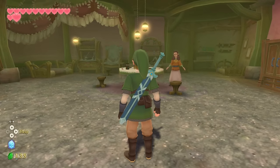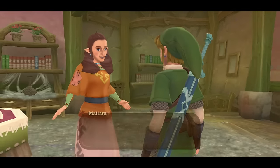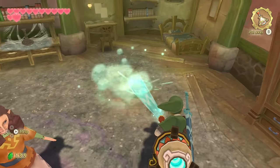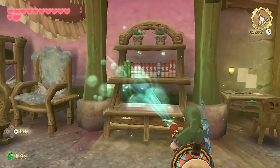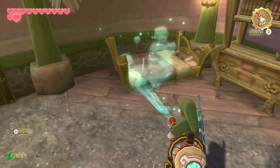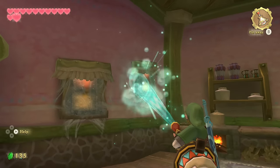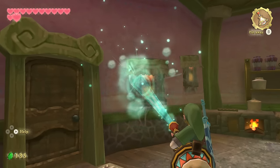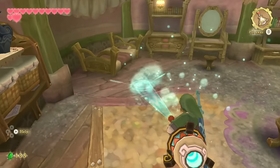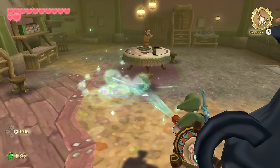You might have to talk to her first before you can use items in the house. There we go — okay, never mind. So now let's clean the house quickly, because that'll give us exactly enough rupees to upgrade our shield. Dear viewer, you'll be staring at this shield for the rest of the LP until we get the Hylian Shield at the very end, so we might as well make it the nicest shield possible.